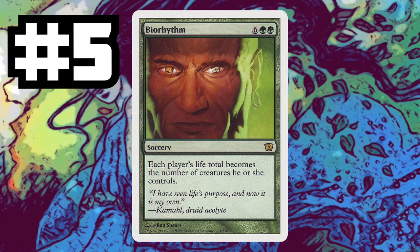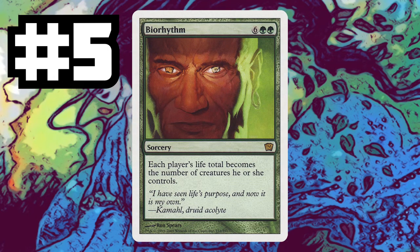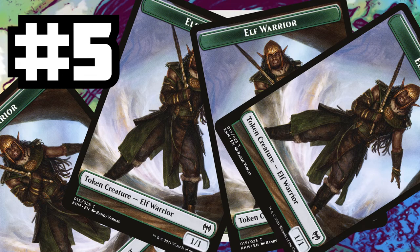Then we're on number five: Biorhythm. This is a massive spell that costs eight mana — each player's life total becomes the number of creatures he or she controls. Elves have no win conditions, and Elves need this card. Everybody knows Elf Tribal is the weakest tribal deck; Cephalids are the strongest. So please unban Biorhythm. I want my life total to become a million for my infinite Elf tokens, and yours to become zero.